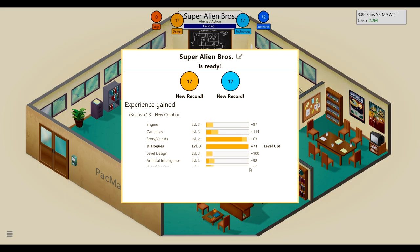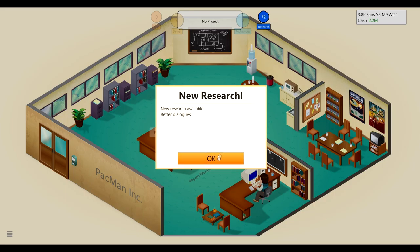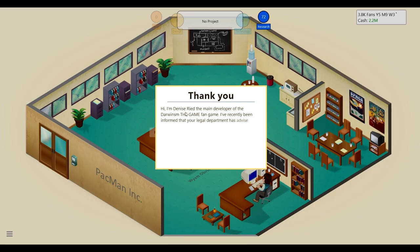We got a level up on dialogue and sped through it. Wyatt got 5 XP. We also got a message from Denise Reed, the main developer of the Darwinism fan game, saying she's very grateful we didn't shut them down — Pacman Inc is the best company in the world. And we gained 302 fans!